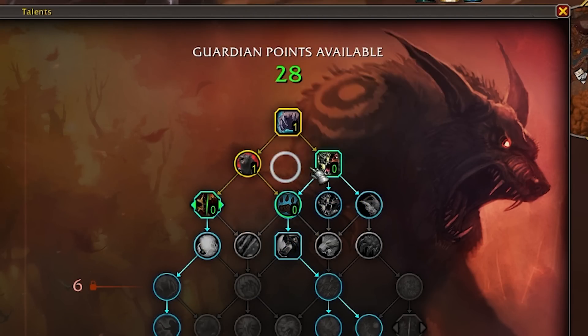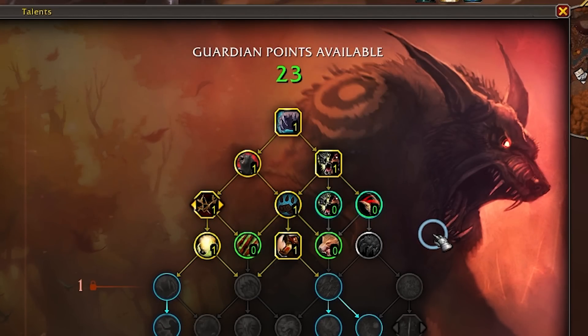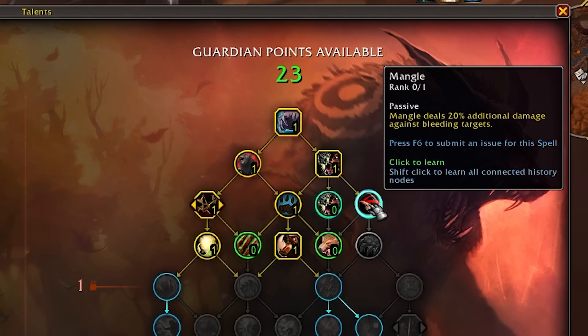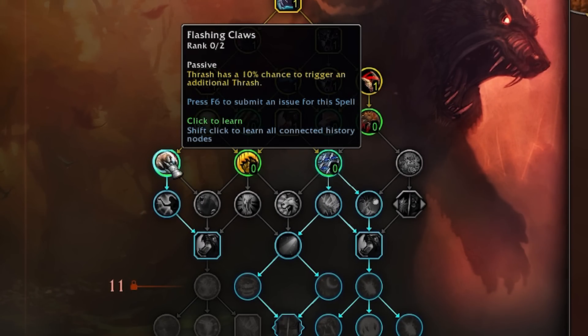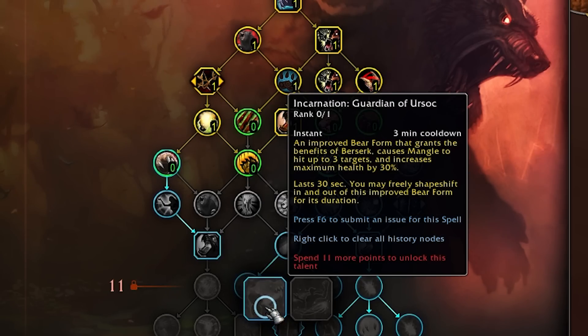Let's lay out the tree. First, we're going to take Maul, Survival Instincts, Gore, Brambles, Innate Resolve, Ursan Adapt, and Berserk. With one point left, we can either put this into Improved Mangle or Improved Survival Instincts, but now that we have a little less restriction because of the shuffling of the tree, we're actually going to be able to put points into both. This will also give us access to later tiers in the tree without having to take useless talents. This area of the tree is still a bit of a gatekeeper, but similarly to spending time with your family on the holidays, we just need to muscle through it.